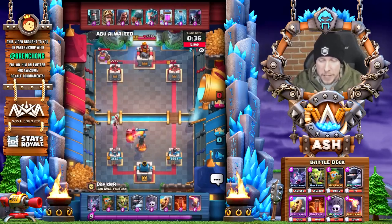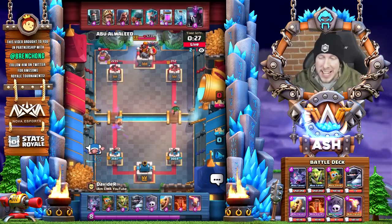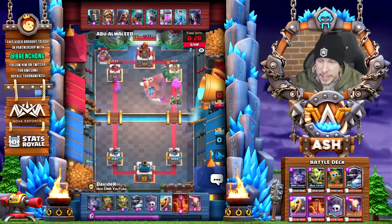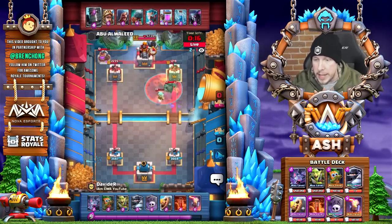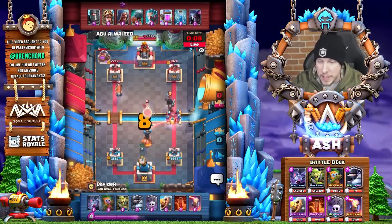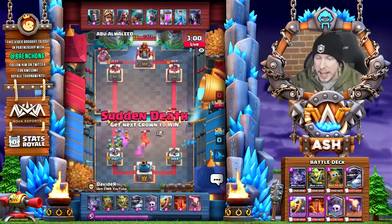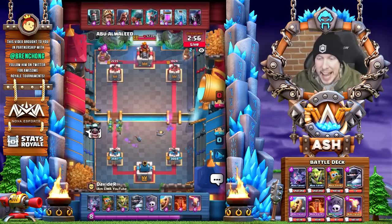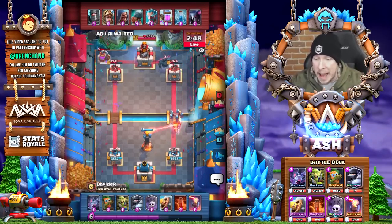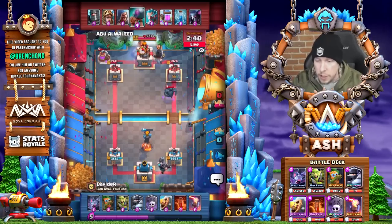We're going to rely on the Inferno Tower to hopefully stop this PEKKA, but the Zap comes down. A nice Barbarian Barrel is going to kite the PEKKA back up towards that Ice Wizard. We try to get a little bit of chip damage with the Dark Goblin in the right lane, then reload with the Goblin Gang. Poison comes down. By the way, it's not a Giant deck — it's an old school PEKKA Double Prince deck, which we haven't really seen in a long while. Dark Prince gets to that Dark Goblin, but we were able to not take any damage at all in that push. Here comes another reload with the Inferno Tower. The opponent's coming in with a Prince and then the PEKKA reloading in the back.